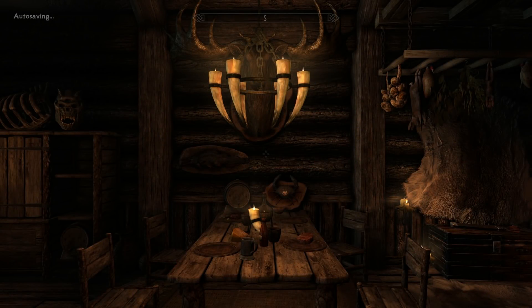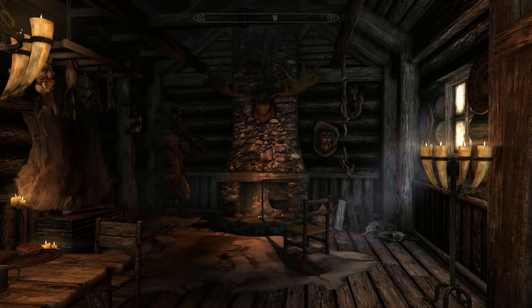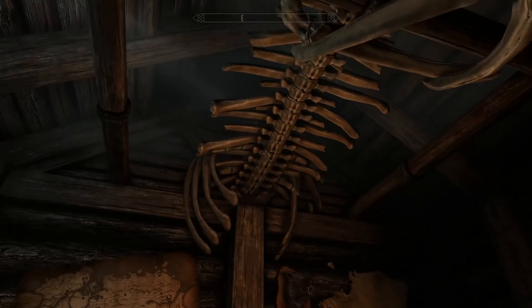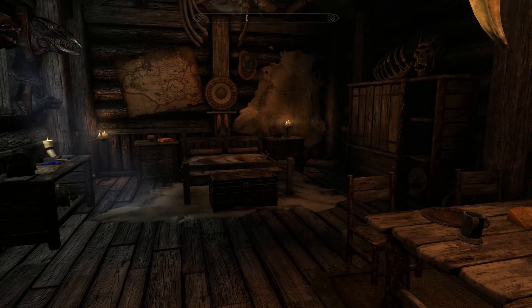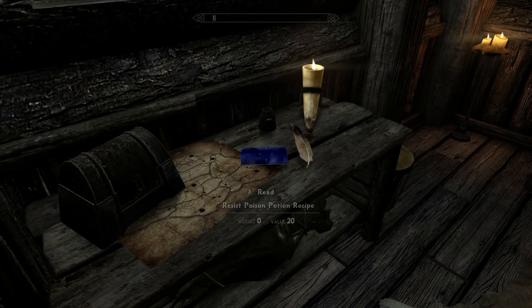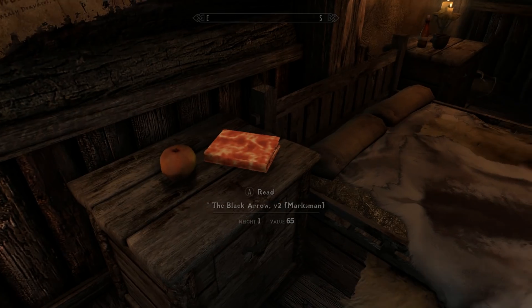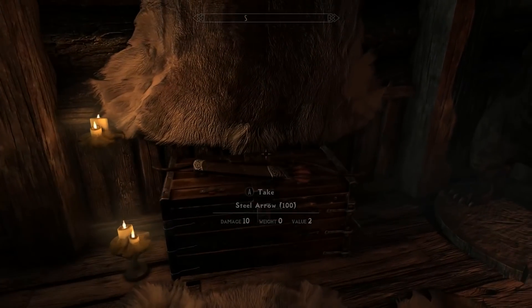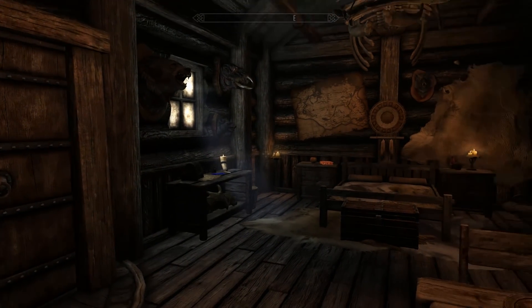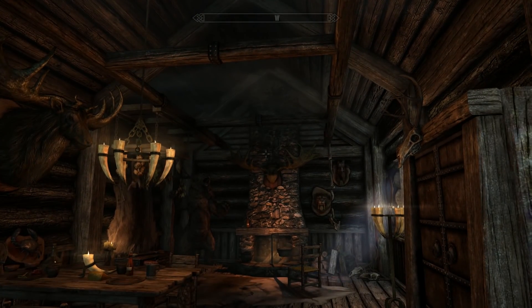Oh yes, this is much more my style — I love this so much. I love the way the roof looks and these beams that go across to hold the chandeliers. Look at this skeleton — that's creepy but amazing at the same time. There's a resist poison potion recipe, a bed right here, and a Marksman's Art — an archery skill book. This is definitely much more my speed. The castles I showcased before are great, but I don't think I would be happy living in something as big as that.